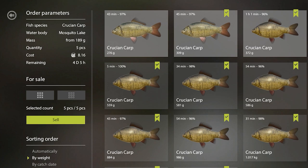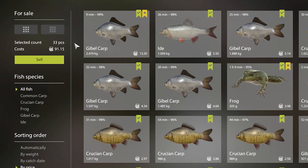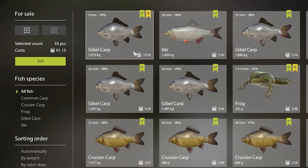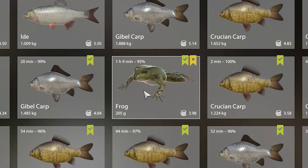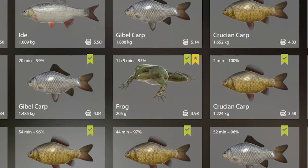We have a crucian café order for 8 silver, a gible order for 4 silver, and the rest of the keep net is worth 91 silver — so 103 silver total, which is not bad at all. The frog trophy is super cheap but at least the gible trophy makes up for it.